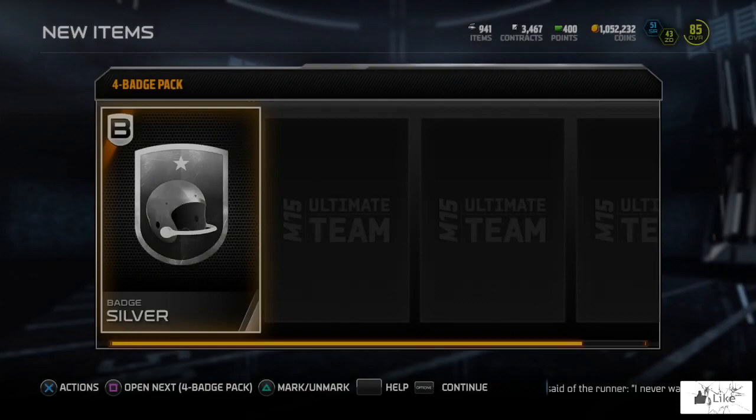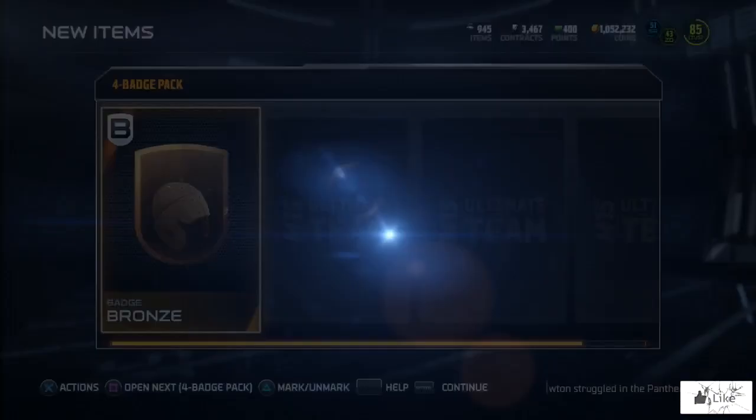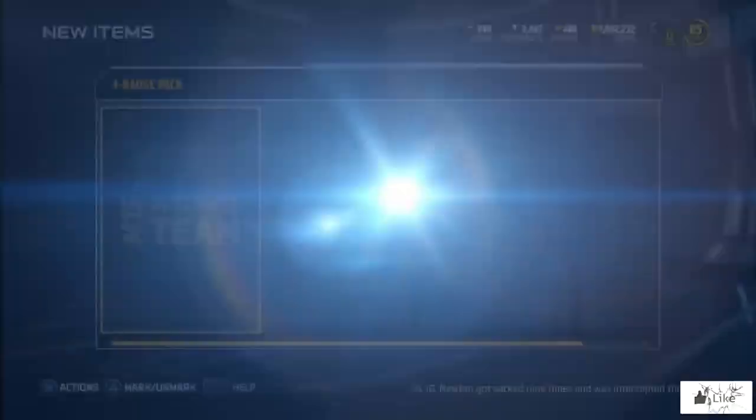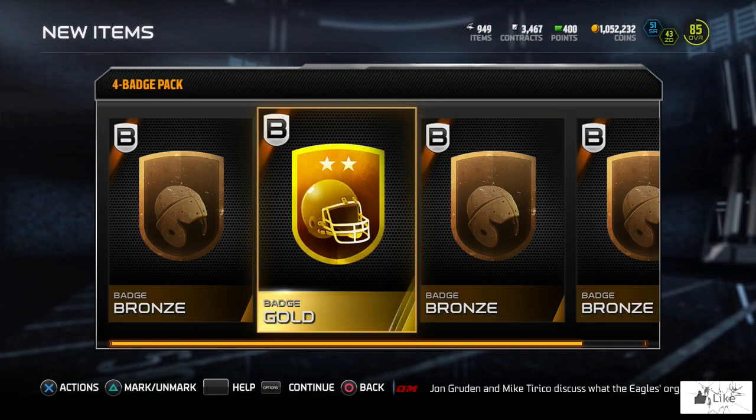Come on, Ultimate Team, don't let me down - let me get that gold pull. We don't have to go too fast like last week's badge opening where we sped through it faster than the speed of light. And there is our second gold badge - we've already reached our goal! Last badge pack - we're going to end it with three bronzes, but actually we got our third gold badge. So we pulled three golds out of 20 badges.